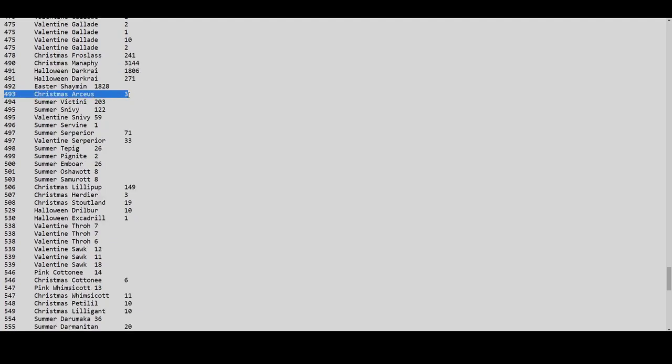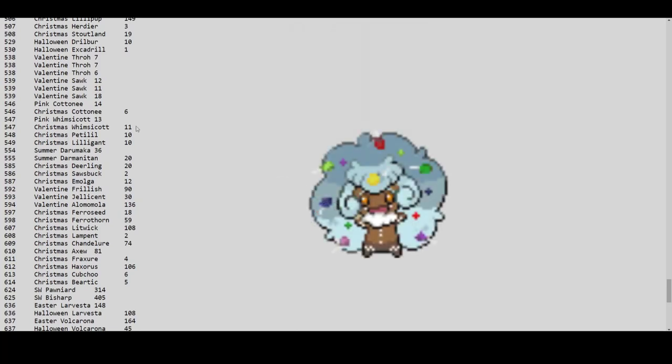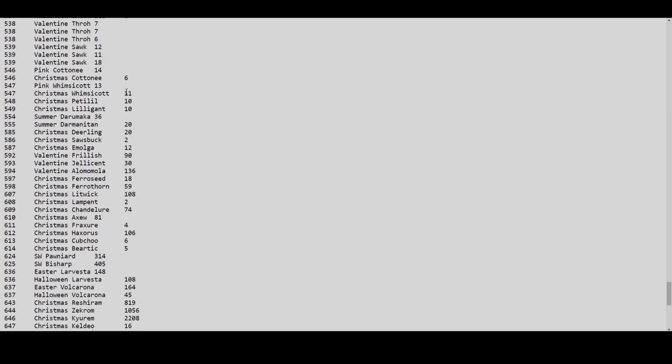Christmas Arceus — only 3. I would love to see one in-game; if you have one, please flex it in all-chat. Christmas Cottonee only 6, pink Whimsicott 13, Christmas Whimsicott 11 — a total of 17. These need to get populated. Having an event form exclusively available on member-only islands is not a good idea. It's bad for the market and unfair to players who don't have membership, especially when non-member areas have bad spawn rates.